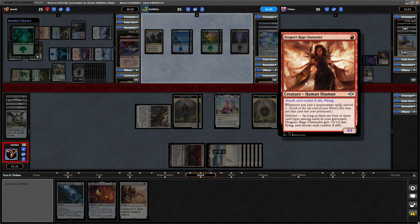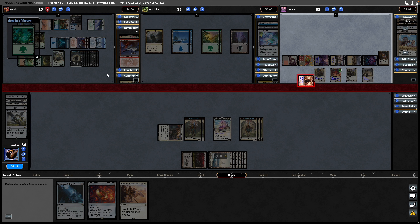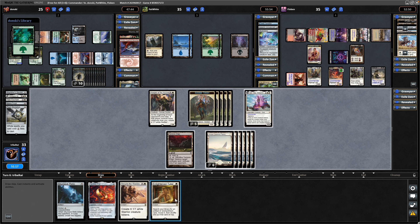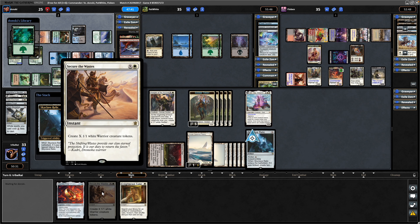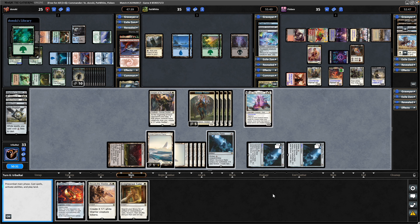Continuing to attack us with the Dragon's Rage Channeler — not sure why he's worried about us exactly. I'd rather hold back the 3/3 as a blocker for one of these zombies. Obviously can't swing in over here thanks to the Reacher. Trin makes another token at the end of the turn. That is an Enlightened Tutor for us — I think we have to go for some acceleration on the Skyclave Relic here. Down comes the Skyclave Relic. We can put 1 into X on Secure the Wastes and make 3 Soldier Tokens. The tokens from the Relic will come into play tapped unfortunately.